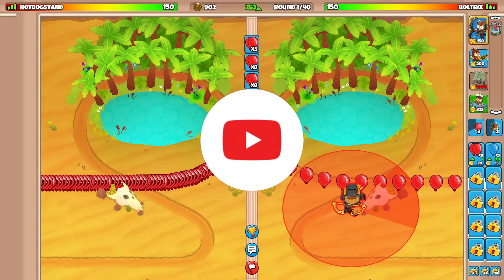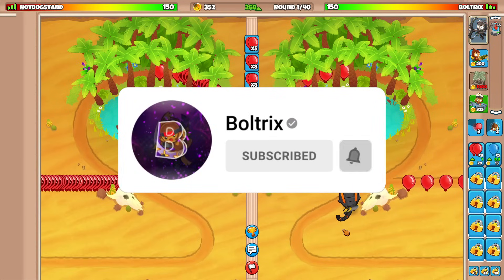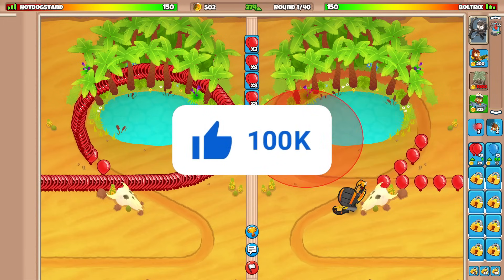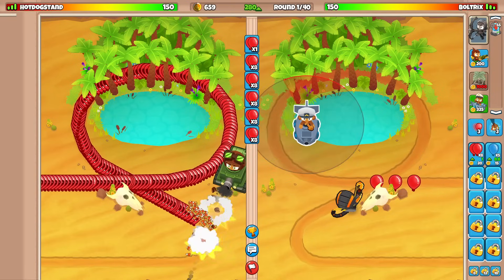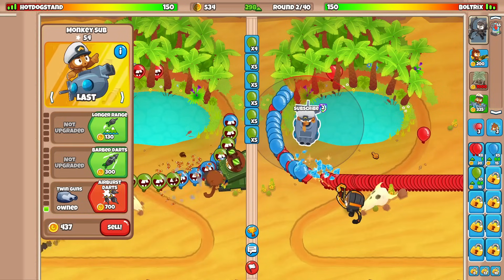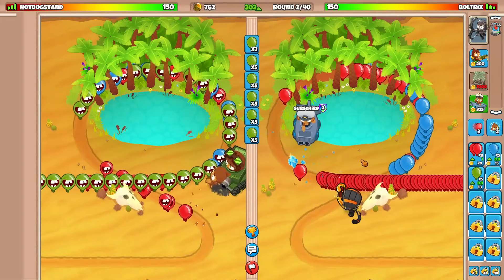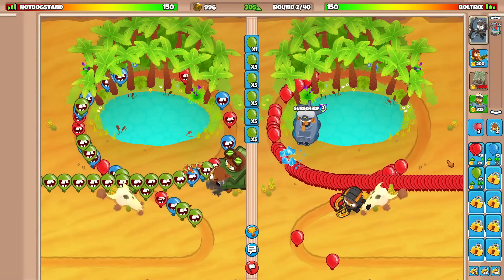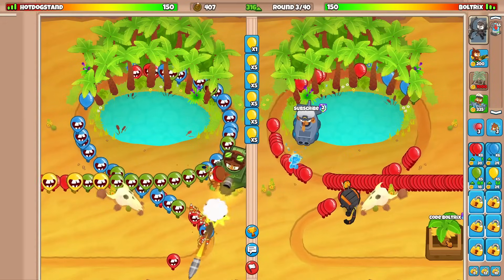Our opponent isn't currently sending us anything, so I'll get that pixel-perfect placement. I'm not sure if I want to start with the glue or the sub — starting with the sub wouldn't be a bad idea. We'll set it to last. I also went for the twin guns upgrade, and hopefully Quincy can clean up most balloons that get past. We might leak, but life advantage doesn't matter here.